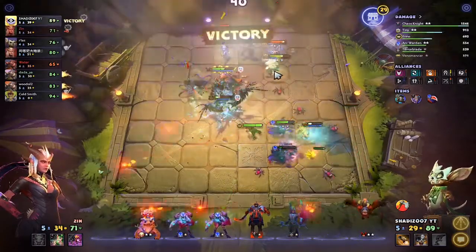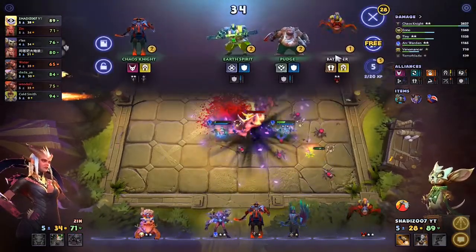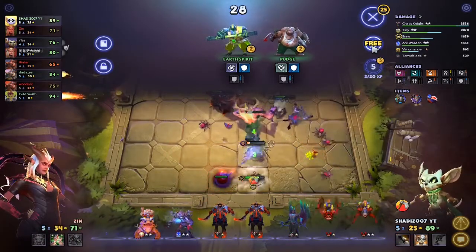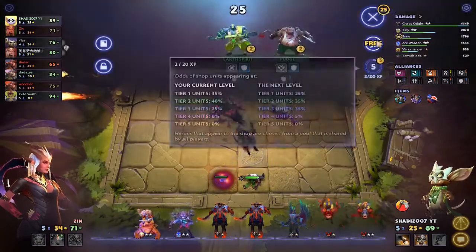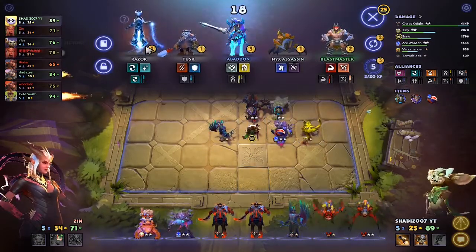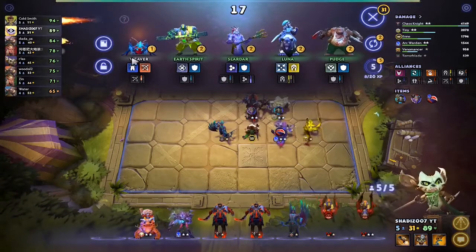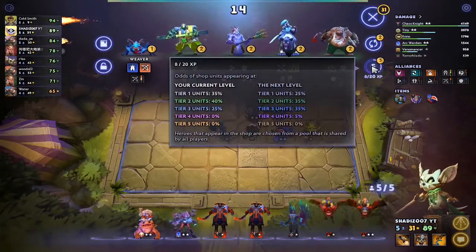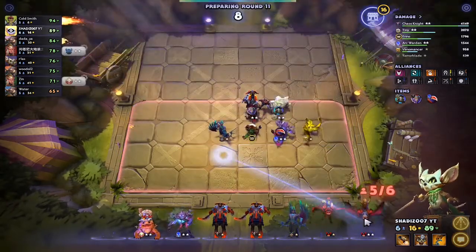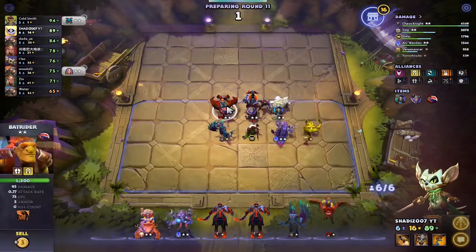We got Snap — we got the victory, not bad. Let's get Arc Warden, Batrider, Chaos Knight. We rolled Beastmaster, then Razor. Let's invest in leveling up — it's gonna be greedy but we did it. Let's put Batrider here and give Desolator to Batrider.